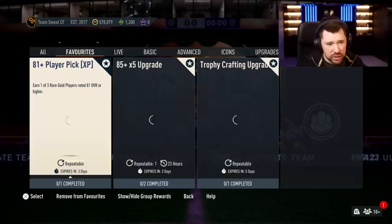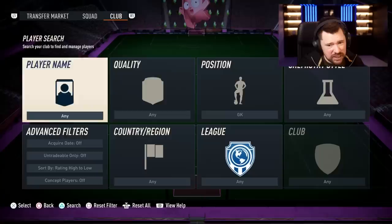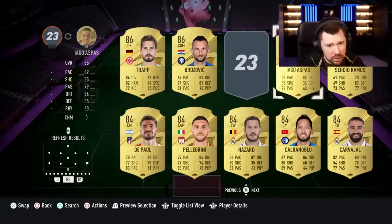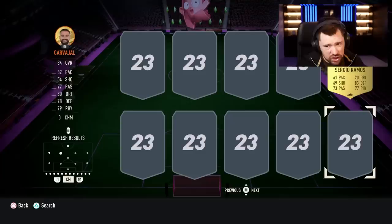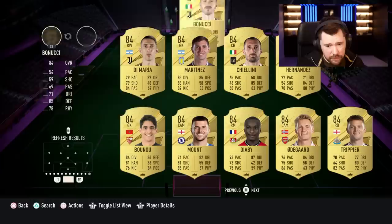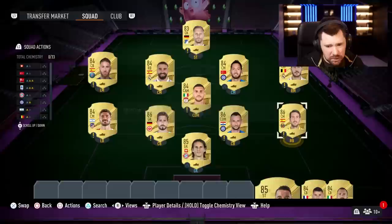Bonucci, Marchesini — that's it, interesting. We'll start with the 85 by 5. An 83 — wow, that's expensive isn't it? An 85 rated squad and an 83 rated squad, or just five 85s. For five 85s, I think an 85 rated squad would probably still be a bit overkill — maybe an 84 rated squad with a couple of 85s would be quite sufficient. That's a bit mad how expensive that is.